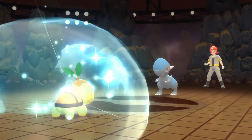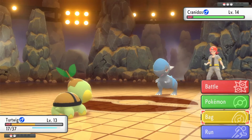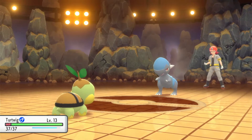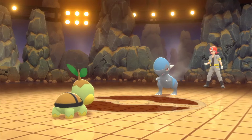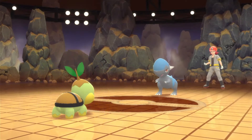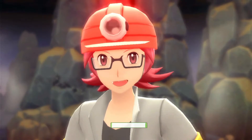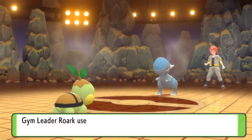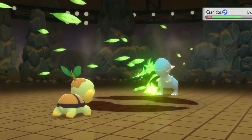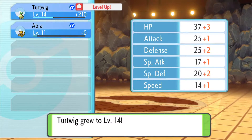It's going to use Headbutt again - absolutely relentless, not using anything else. I would have hoped it would use Leer or Screech. Final potion now - going back up to full health on Turtwig. We're going to be hit by the Headbutt hopefully and be able to get a Razor Leaf off. It's used Leer, so finally we might get a shot off. This could be incredibly important - it's all come down to this Razor Leaf. Super effective but not quite enough. Needs one more go.